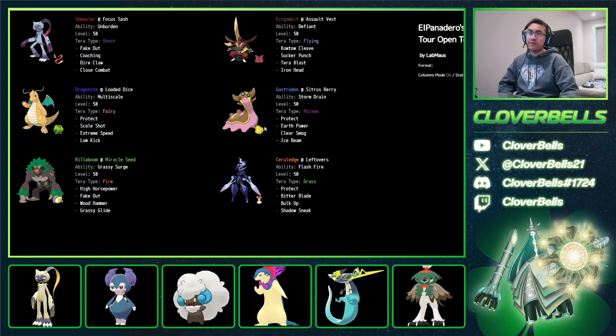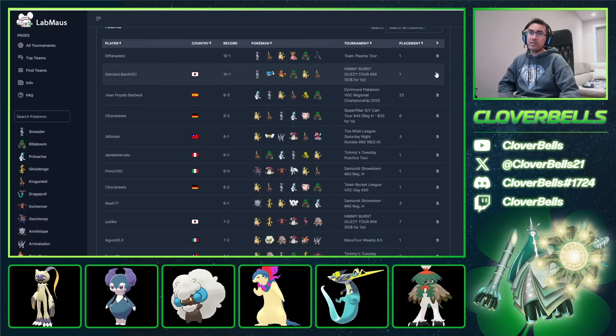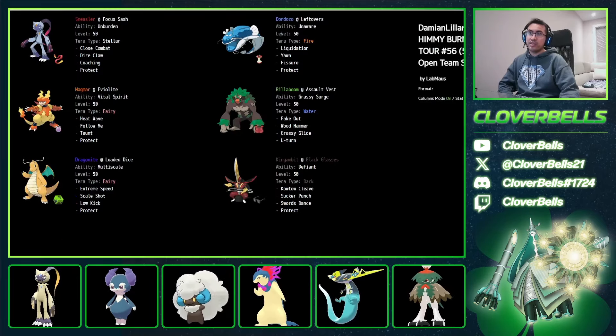This is a pretty cool team. Scrolling down, we have more Sneezer balance teams with similar core ideas. There's a Magmar, and instead of Primarina we have the Dandozo Yawn stuff — you can still do it like this. Look at the Dragonite here — Terra Fairy, that's pretty interesting. Extreme Speed, Scale Shot, Low Kick. So no Terra Blast Terra Fairy — not necessarily needed. And on Panadero's team it was also Scale Shot, Extreme Speed, Low Kick, Terra Fairy.